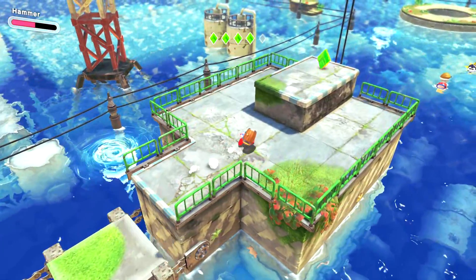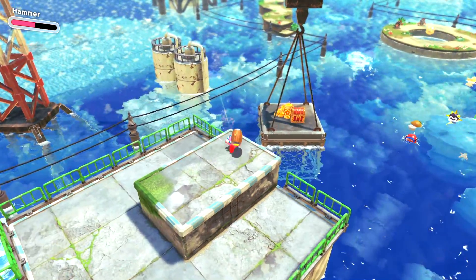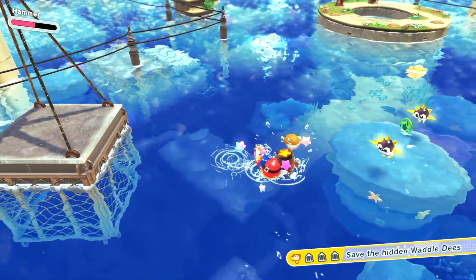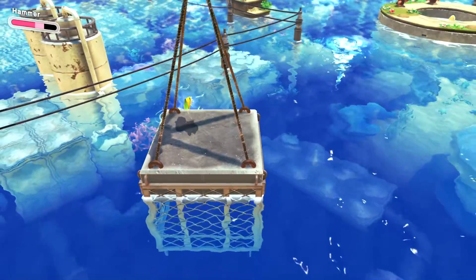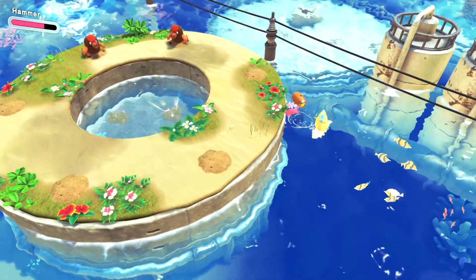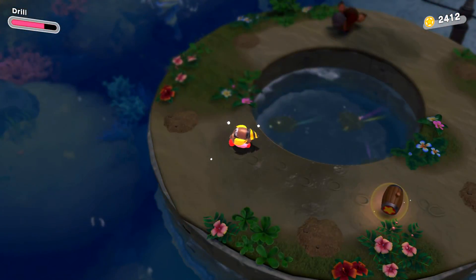We seem to be good for that first little section, so let's continue on and go for a big dive. We've got ourselves a nice green star, which is going to lift this crane for reasons. This opens up for our first Waddle Dee — hello! And it is actually the first, which is good. Let's bash the fish in the face. This area seems suspicious. There's definitely something going on here — all these dig spots. This looks like it's going to be a new ability. It sure is.